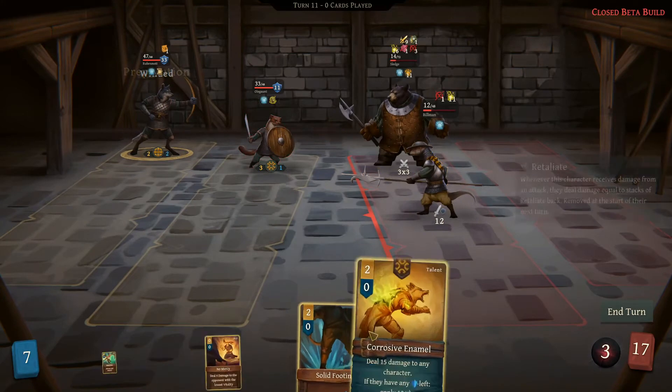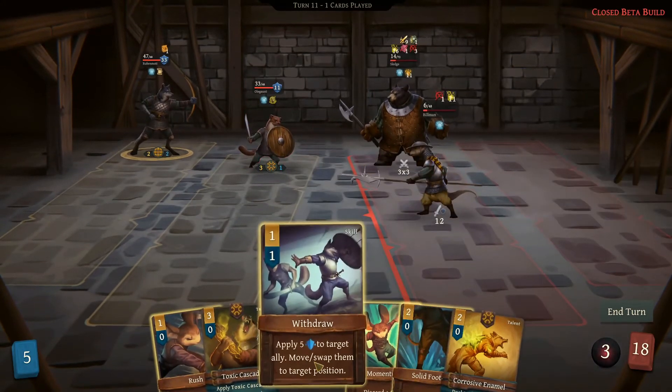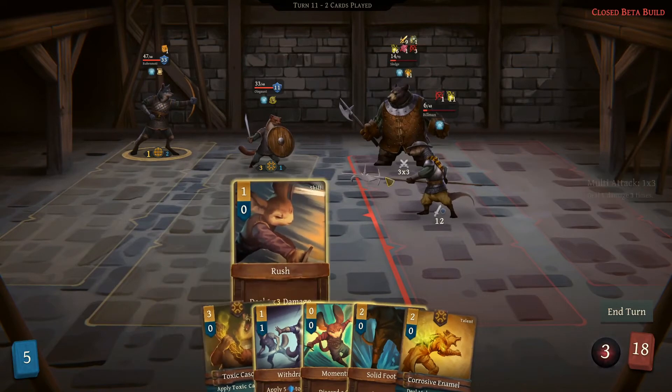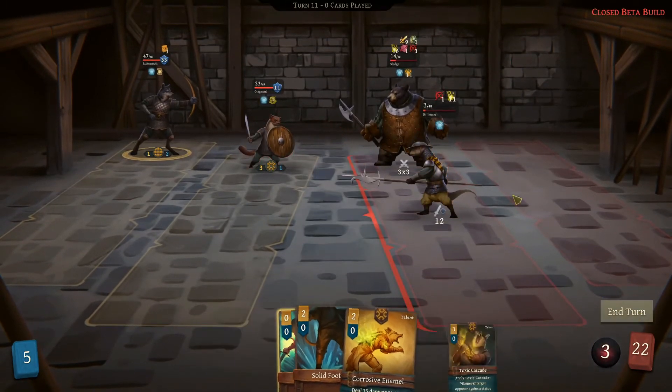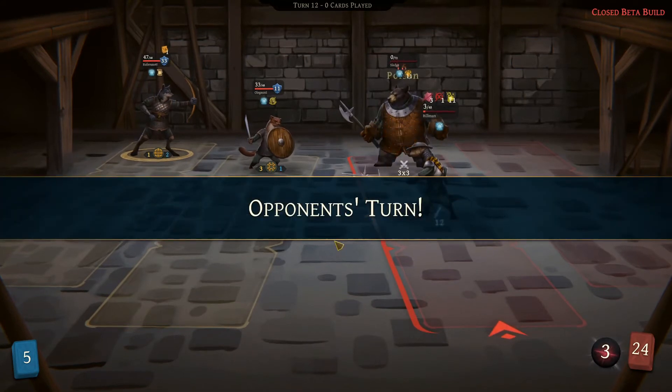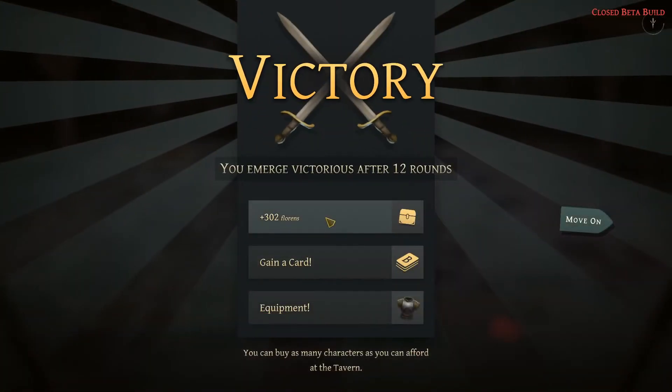We only have to worry about this one — we only have to do like one damage. No mercy. It doesn't really matter what we do now. They should just die from poison. We'll end our turn — they're going to die with their poison and things like that. That was really cool. I'm so happy with that.